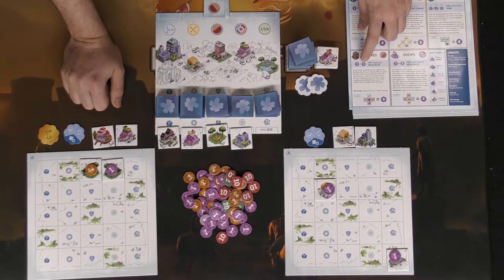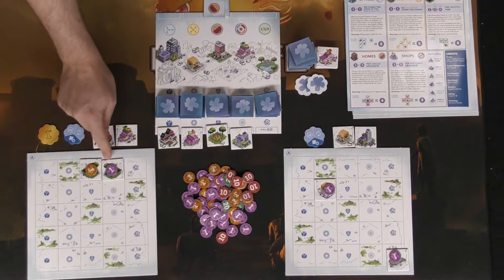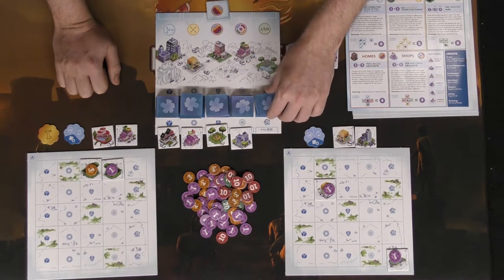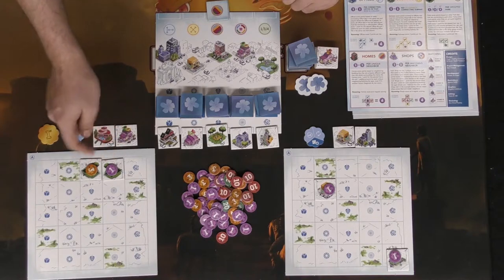Homes generally score one point plus one per unique neighbor. But if we'd gotten something like parks, those guys would score two points per tile — so they would score four points in this case. Homes are now out which probably makes them less interesting to get. When one of these event tiles comes out you flip a new one and the game keeps progressing from there.